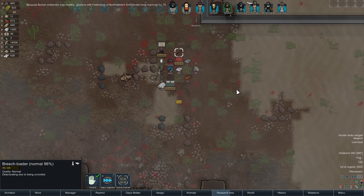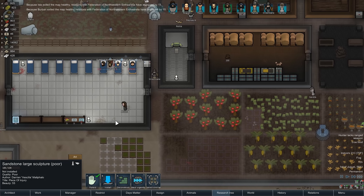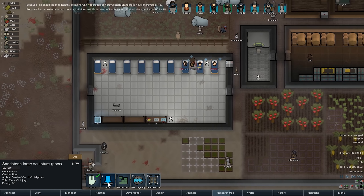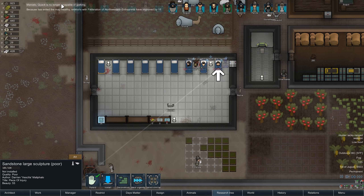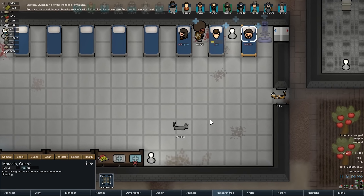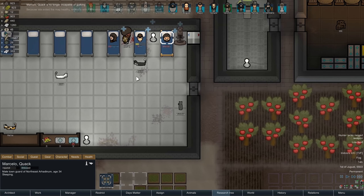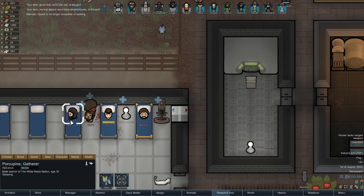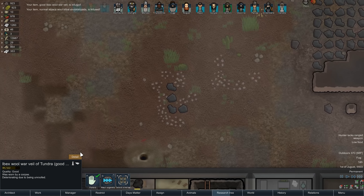Bourbon exited the map healthy, so they like us more. Someone out there likes us. You know what, even though it's poor art, we should put some art in here. Marcelo is no longer incapable of walking. That's good. I forgot we don't use medicine on people who aren't part of our actual colony, so all these guys are just getting the basic treatment. We might actually be terrible people.